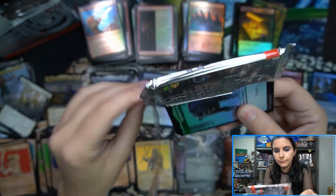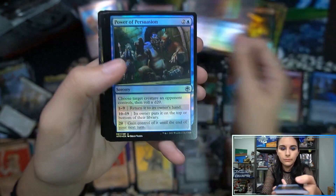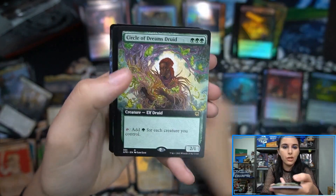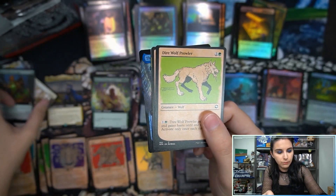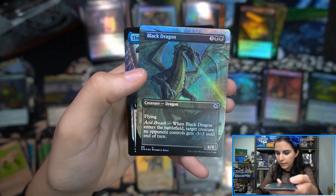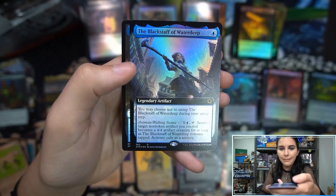Second half of box 2. Old Gnawbone foil mythic — nice! Belt of Giant Strength. Circle of Dreams Druid — I'd like to get one of those in foil. Treasure Vault module. Black Dragon borderless foil. Blackstaff of Waterdeep extended art foil. And Dog Illusion token.